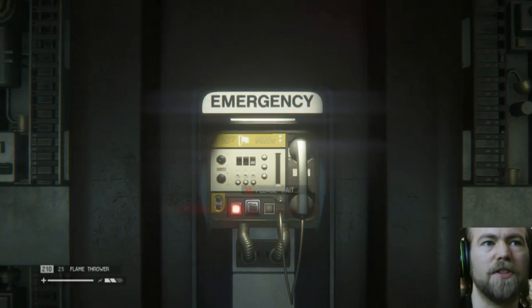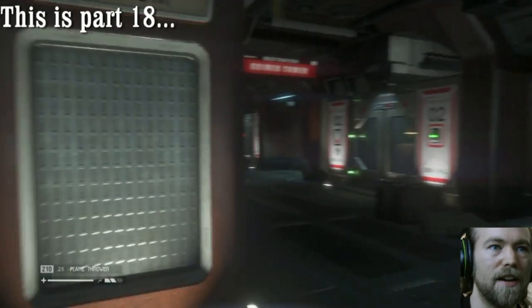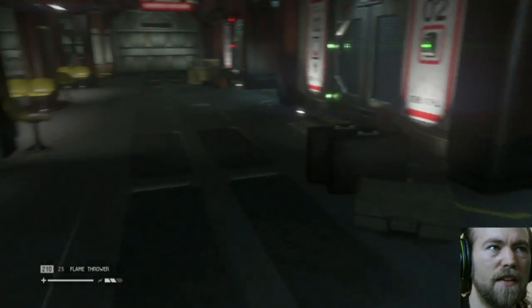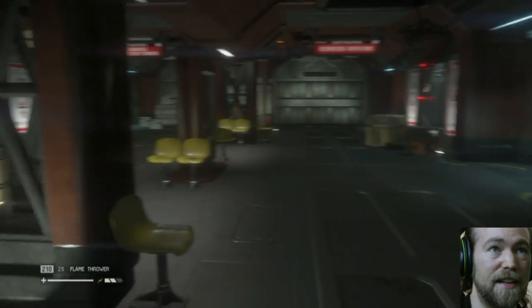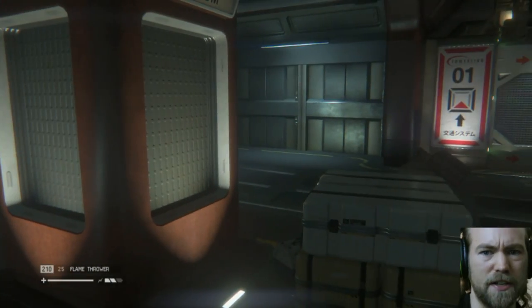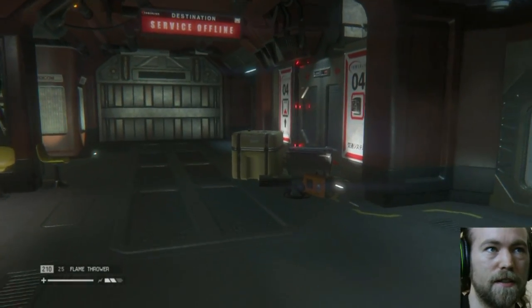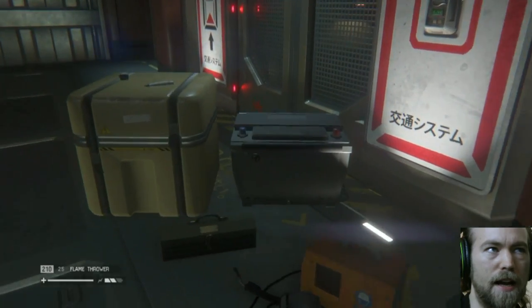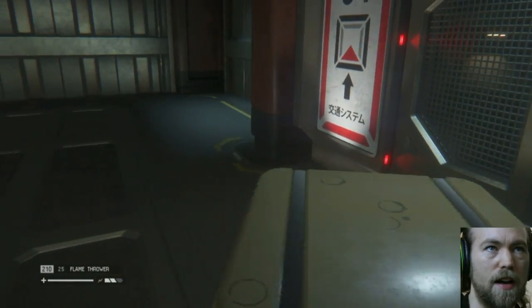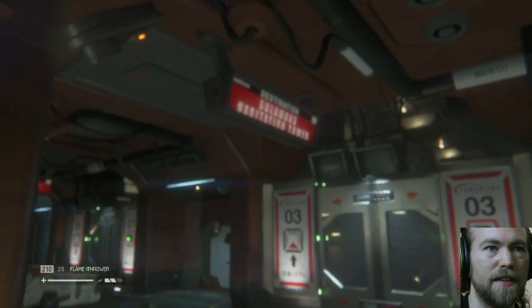Welcome back everyone to Off The Shelf Reviews playthrough of Alien Isolation Part 17. I'm Gary, and I've just escaped the alien nest. Now I need to try and get communications back on so that I can get the hell off this station. And as always, I'm now in the transit station and I don't know which way I have to go.